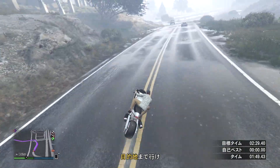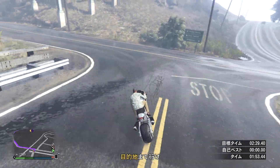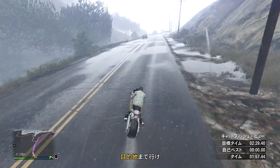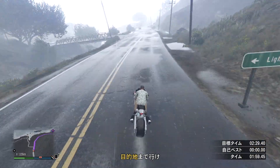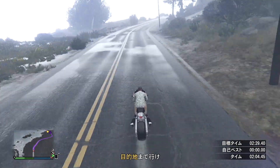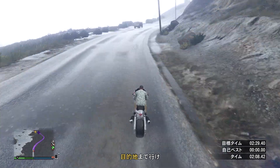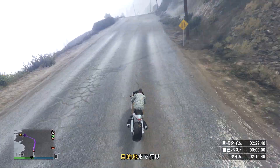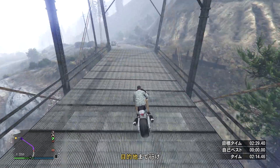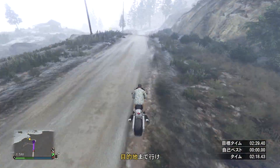この辺りまでほぼ全速力で行きます。次の大きな交差点を左に曲がっていきます。野良車両の動きをよく予測しながら曲がってください。スピード出しすぎると曲がりきれないので一瞬ブレーキした方がいいです。橋みたいなところを登っていく部分で引っかかる可能性があるので注意です。橋の左の方に行くとぶつかるので、橋の真ん中を入るようにして、最後のところも気を抜かないようにしてください。